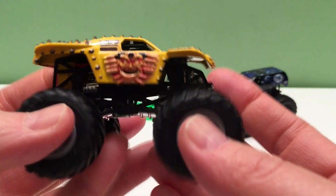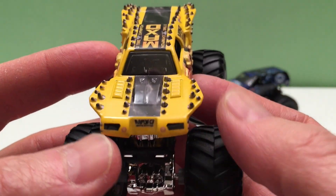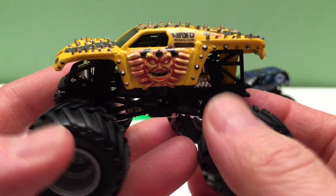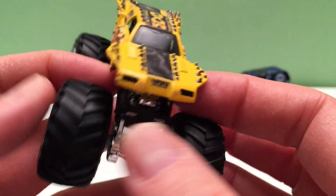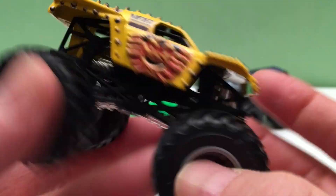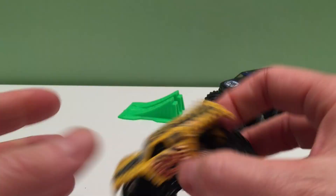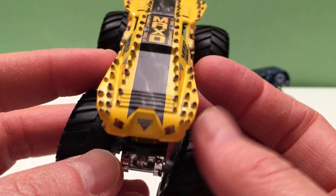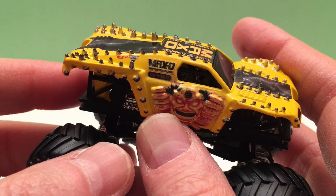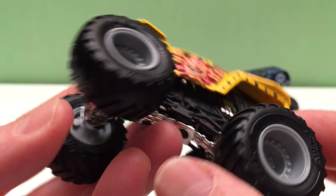First we have Max D. If you've been watching my videos, you know Max D is my favorite truck. He does the best flips, the best stunts, and Tom Entz is pretty awesome. Now this is a yellow Max D — you can get them in a few different colors and they're all awesome. You gotta hand it to Hot Wheels because they make one good truck. Really strong, lots of play. This one's got some really cool spikes just like the real Max D car, and they stand out a little more than some of the other Max D's.